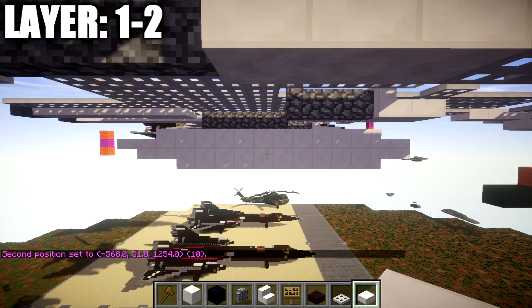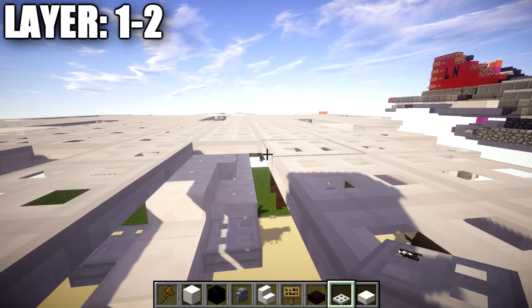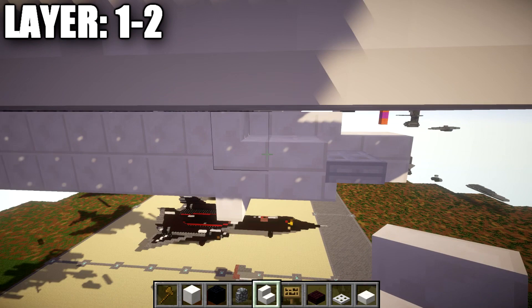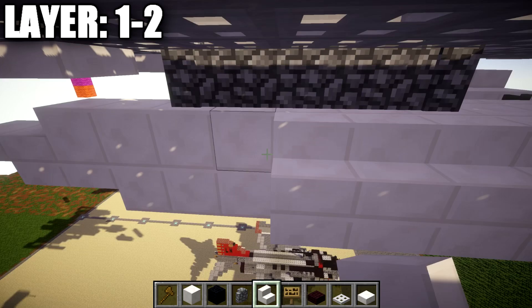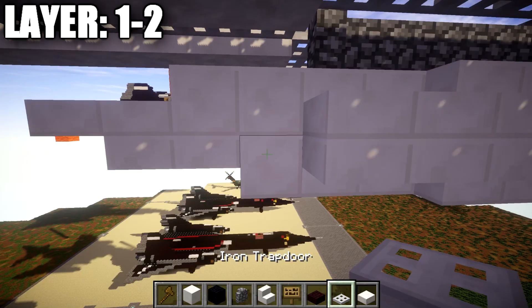On the bottom of this quartz slab, place down a quartz top slab followed by a quartz stair. Place down a row of quartz full blocks — a total of 10 blocks in length — followed by two quartz top slabs on the bottom of this quartz full block and top slab. This gives you something that looks just like this for the center line of that drop tank.